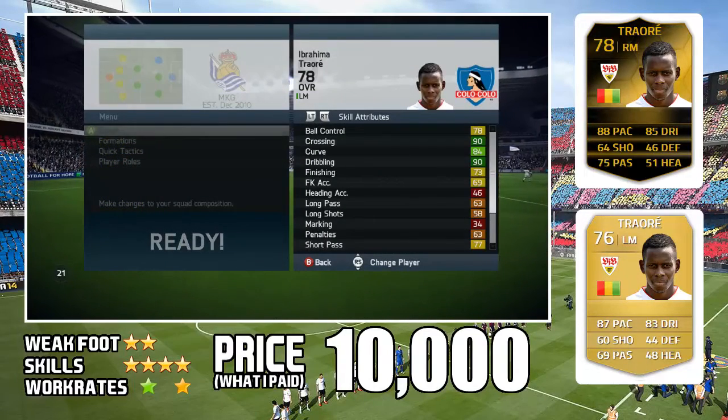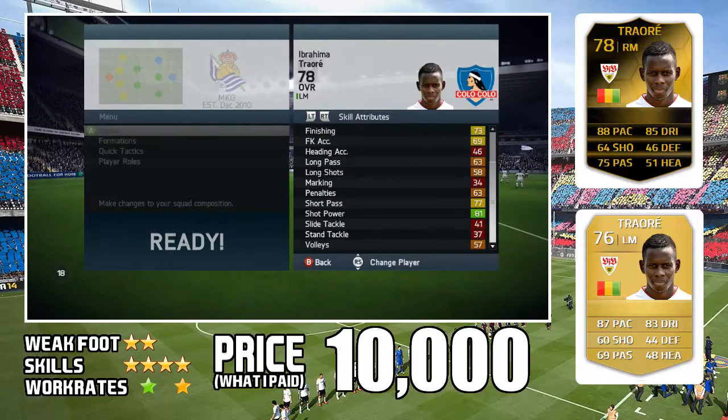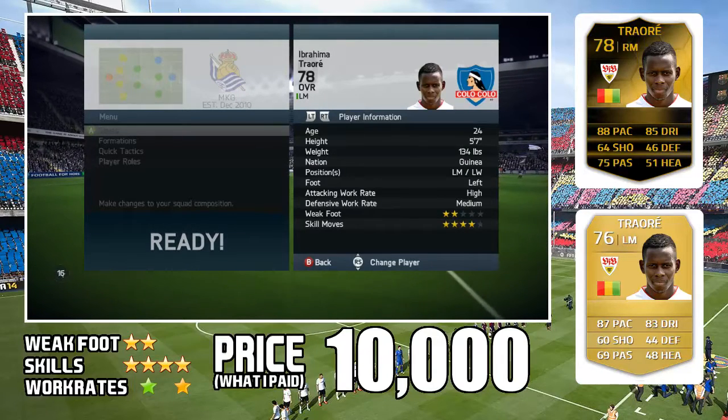Let's have a look at his in-game stats. Straightaway the ones that stand out are his 90 crossing and 90 curve, which was very handy when it came to corners.